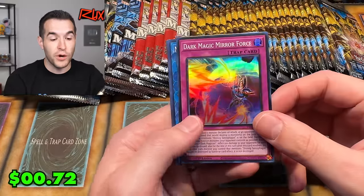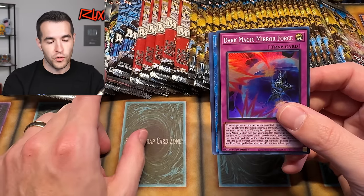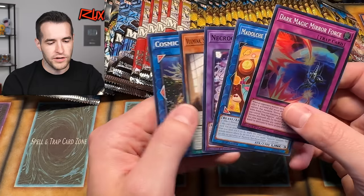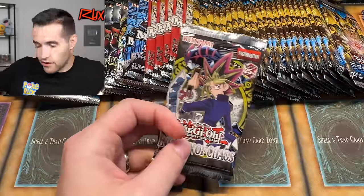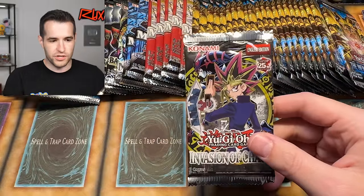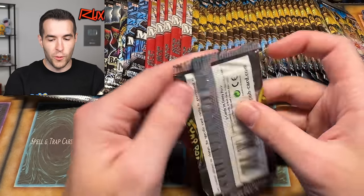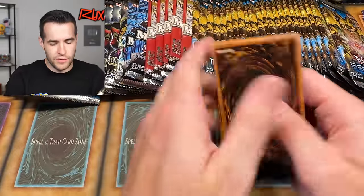We have Dark Magic Mirror Force pulled from the Infinite Forbidden. So I have one Metal Raiders to try to match Mirror Force. I probably should have grabbed some Invasion of Chaos to get Dark Mirror Force — actually, I might have one. I have an IOC pack, so I'm going to swap out the Battles of Chaos and try to open this and get Dark Mirror Force. It's an ultra rare.